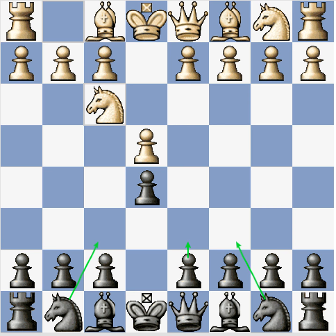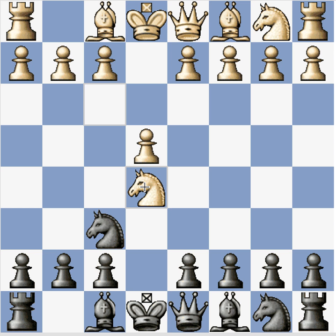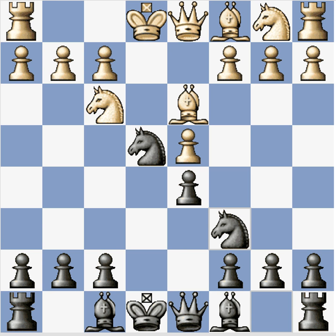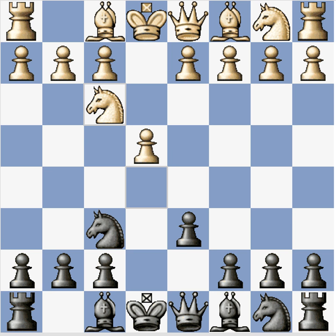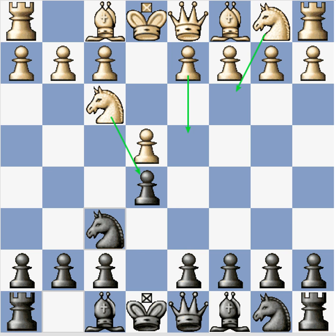If anyone is a Petrov player or knows more about this opening, I'd appreciate feedback. After knight f6, white has five book line options. The main line by far is knight takes e5. When I first looked at this I thought, why would you allow this? But white doesn't get to keep this pawn, so not to worry. The main move here for black is d6, and this continuation is sort of forced.